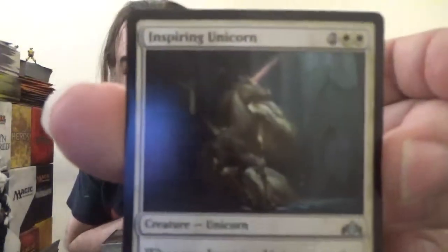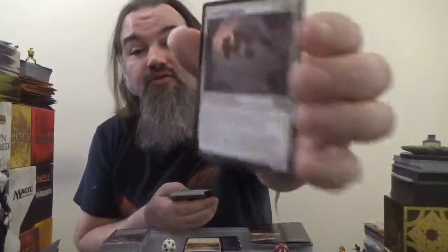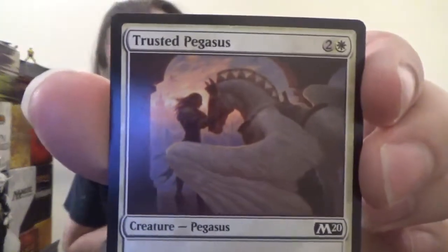Up next we have the Inspiring Unicorn from Guilds of Ravnica. It's a 2-2 unicorn for two colorless and two white. Whenever it attacks, creatures you control get plus one plus one until the end of turn. Next up is Trusted Pegasus, a 2-2 flying Pegasus for two colorless and two white. Whenever it attacks, target attacking creature without flying gains flying until end of turn. I actually use this a lot in Arena. We've got another Inspiring Unicorn.